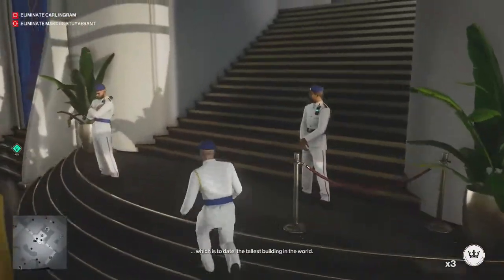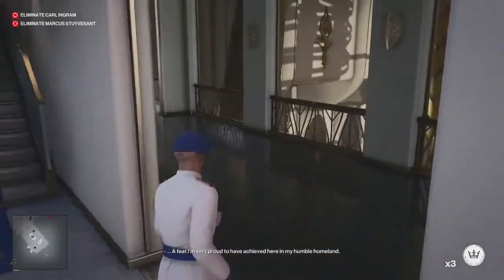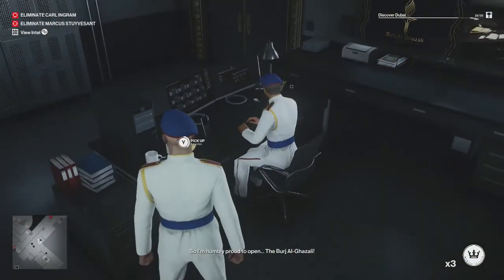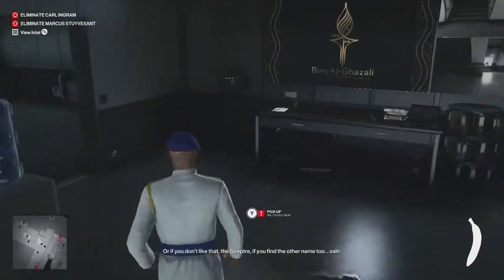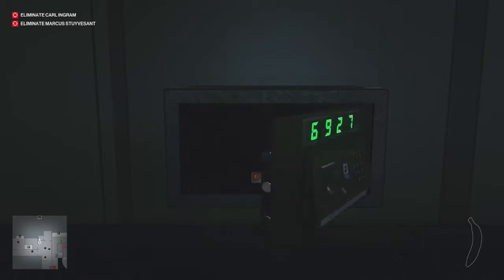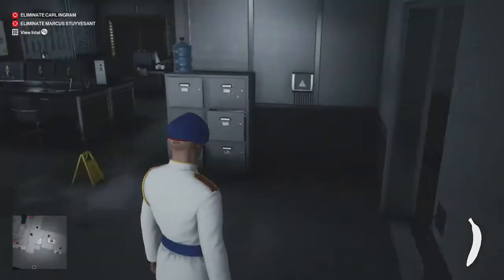So if we run up here — we're not worried about the mission story — and go in this way, we need to go in here and pick up the banana that is on the desk. Then we need to get into the safe which is over here. The code should be 6927, and I believe it's the same if you're in the other security room also, because there's two security rooms.